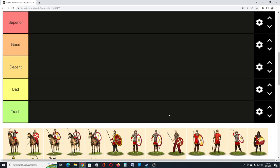Hello everyone and welcome to Quality Old Games! Today we are making a Western Roman Empire unit roster tier list from the Rome Total War Barbarian Invasion expansion. We are going to start with cavalry, and as the first unit we have Equites Sagittarii, the only missile cavalry unit that the Western Roman Empire has.